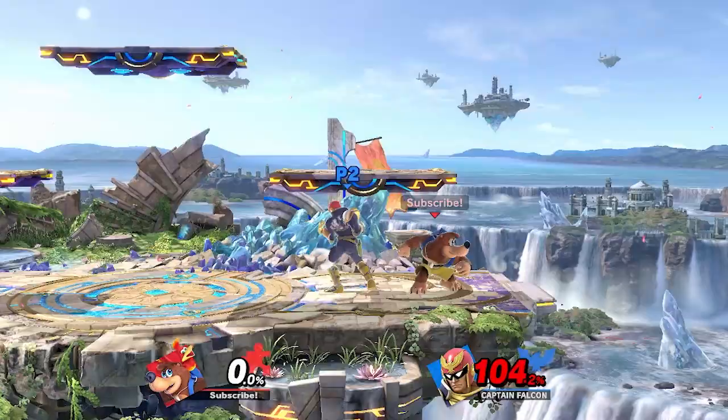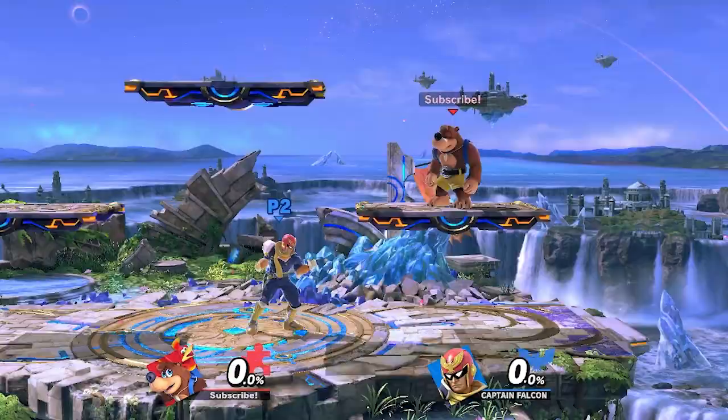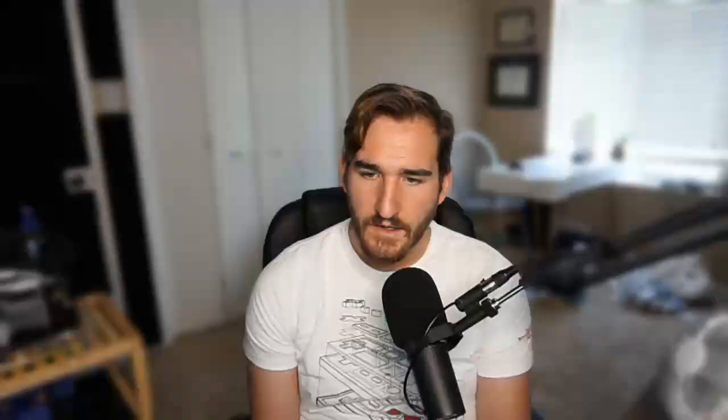Although Battlefield is much smaller than Pokemon Stadium 2, the platform extensions get even better. Briegel Blaster strings can rack up more damage and can kill earlier with up tilt on the top platform. Grenades can be dropped from any platform and Banjo can follow them up with many different options. Banjo has a lot of combo trees that start with landing aerials, so having many platforms so close together allows him to take advantage of this.